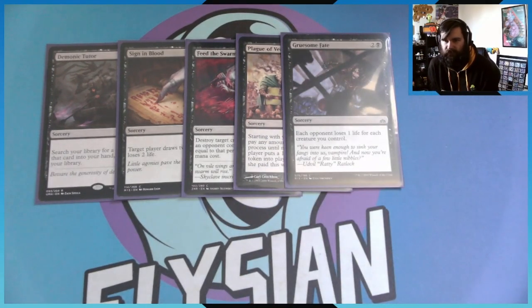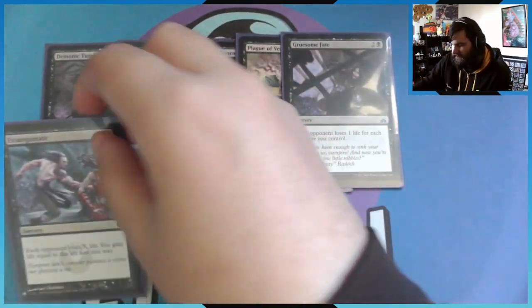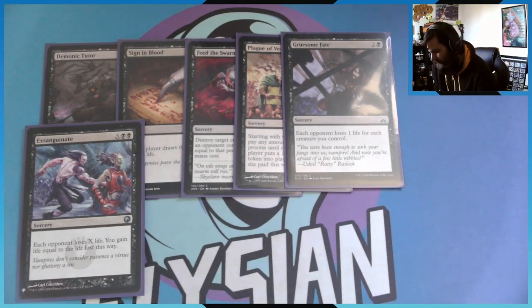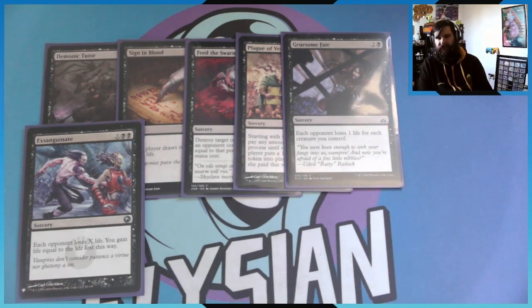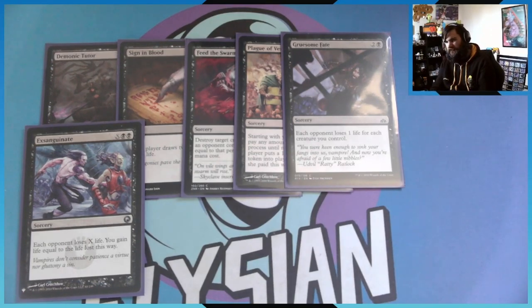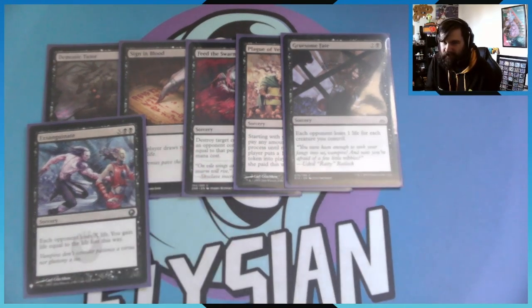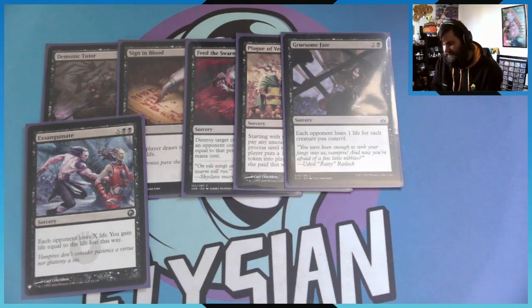We have Gruesome Fate: each opponent loses one life for each creature I control — really, really huge especially since I can swarm the board. Next we have Exsanguinate: pay two black and X, each player loses X life and you gain that much life lost. So if I spend 10 into X with three other players, each opponent loses 10 life and I would gain 30 life — because it doesn't say you gain X life, you gain life equal to the total life lost this way. I think that's how it works; if I'm wrong let me know in the comments. Even if I'm only gaining 10 life, I'm still happy with that.